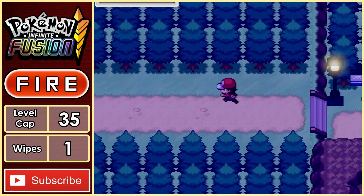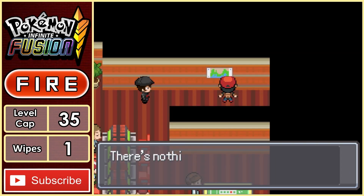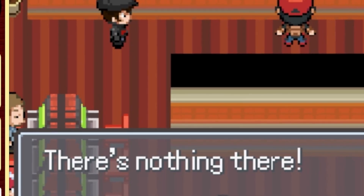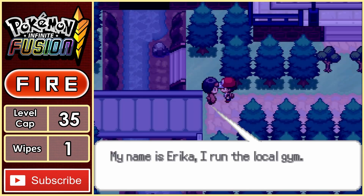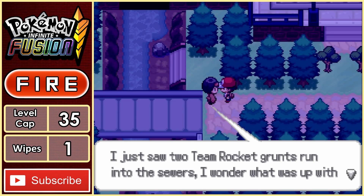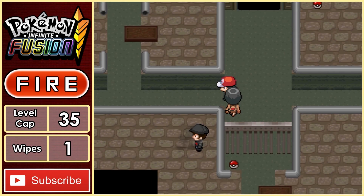We arrive back at Celadon City and go straight to the game corner to find the secret hideout. We go to search the poster but find nothing there. I decide to go to the gym to see if there were any clues, only to run into gym leader Erika, who tells me that Team Rocket are in the sewers. So we team up with her and head to the sewers to investigate.